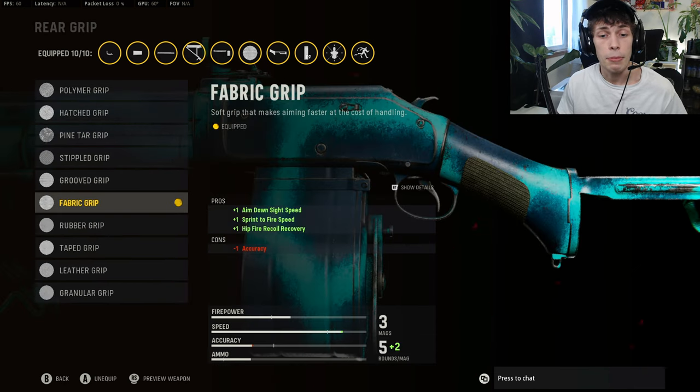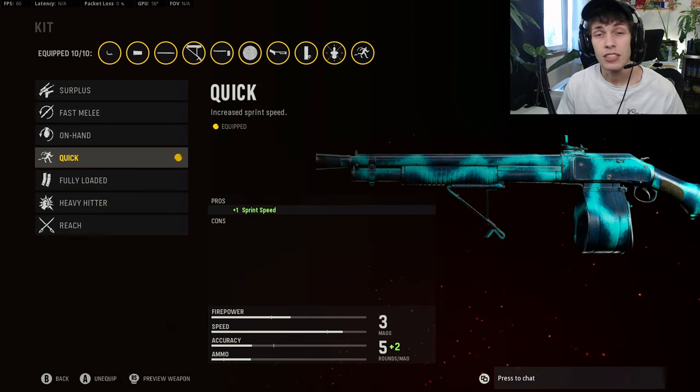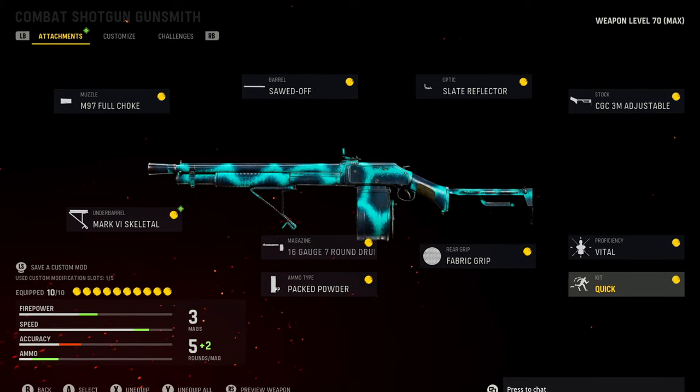On the rear grip, to increase the overall mobility of the weapon, you want to do the Fabric Grip. On the proficiency, you want to do Vital — sometimes you'll get a one-shot kill at medium range because it's going to do headshot damage to the arms. Lastly, on the hip, since we're going to be rushing a lot and getting in the enemy's face, you want to do Quick just so you're a little bit quicker.